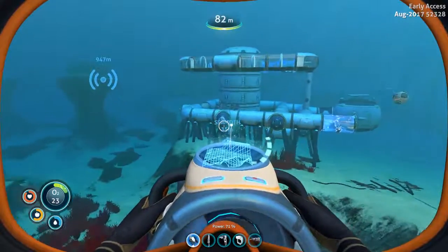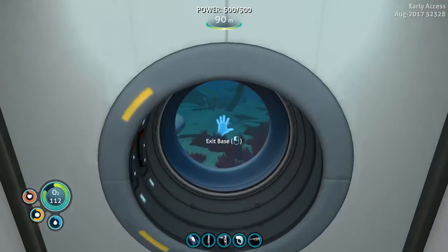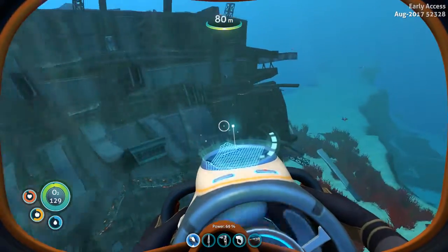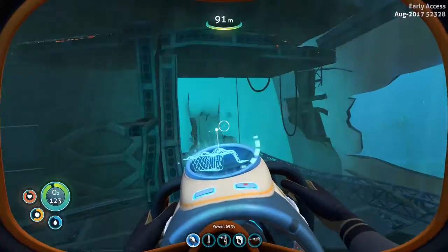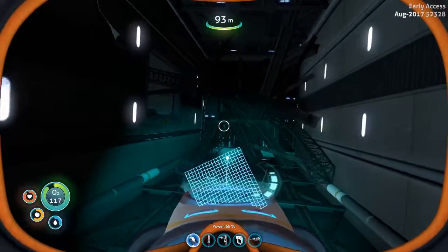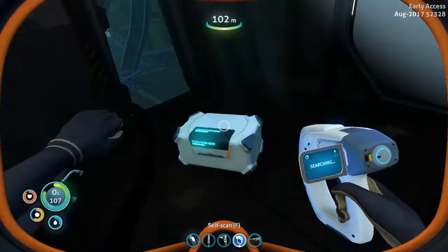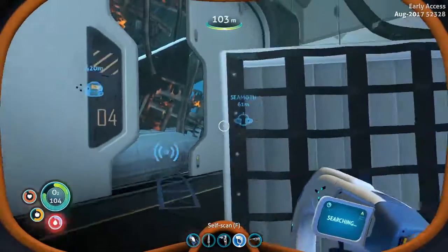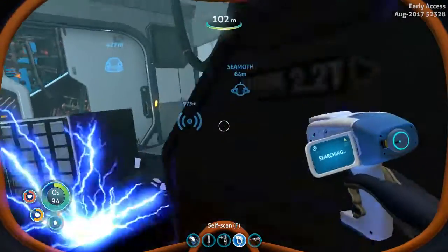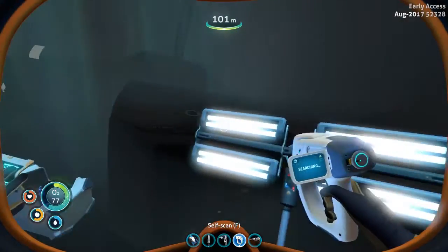Why do we need to go to the surface if we can just go back to our base? This is actually just ship exploring next to our own base. Let's see what's down here. Nothing over there. Water. More water. My inventory is filled to the brim. Doesn't seem like there's much stuff here — I was scammed.